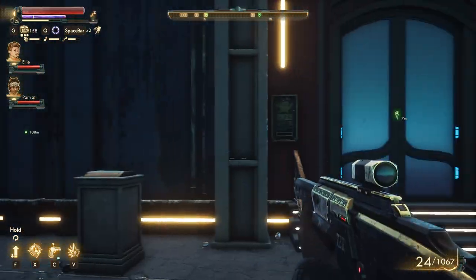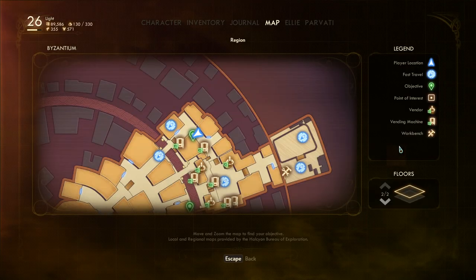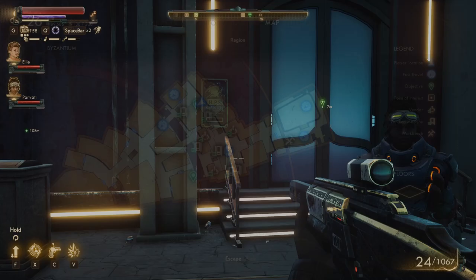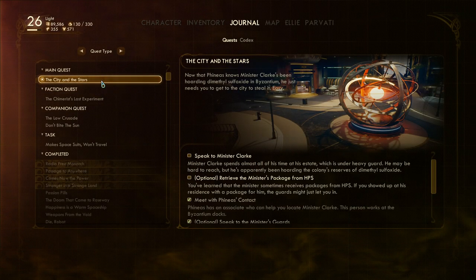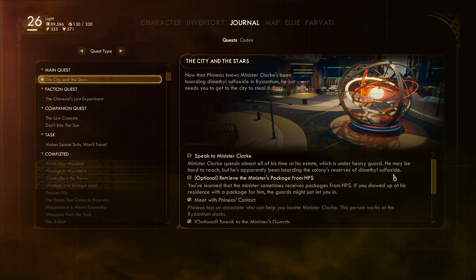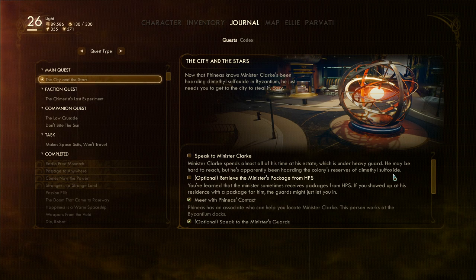Oh wow, are we at the right place? We are at the right place. This guy is hoarding the dimethyl sulfoxide everywhere basically, and we need it to revive the colonists according to our mad scientist friend Phineas.